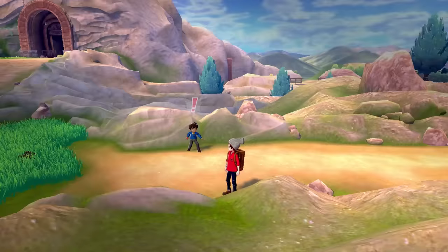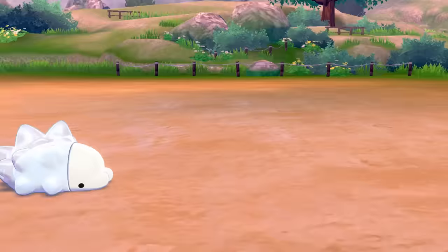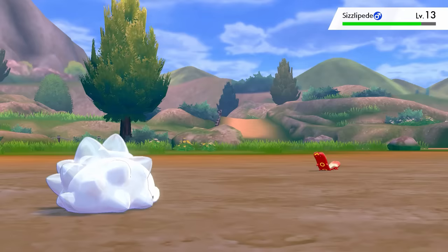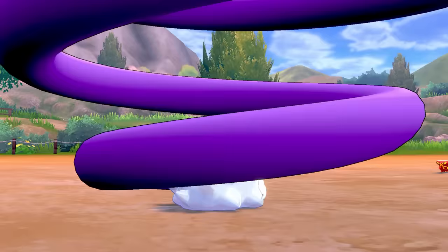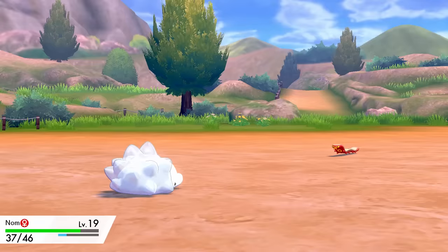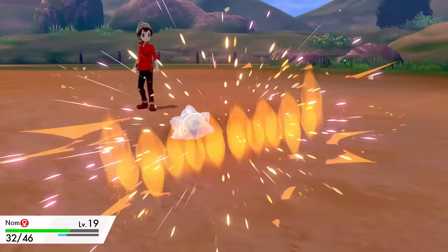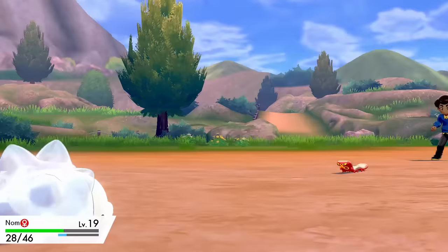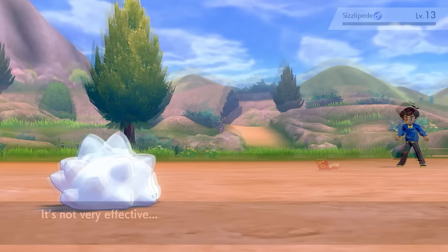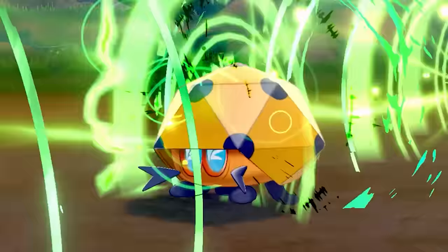For round 2 I level up to 19 for a bit more advantage. He starts with Wrap again, and I go for Struggle Bug — that special attack drop really matters. Turn 2, instead of going for a Fire move, he uses Wrap again. Thank goodness! I go for Bug Buzz but don't knock it out. Turn 3 he goes for Bite, which doesn't do enough damage, and I knock it out with Bug Buzz. His second Pokemon is just a Dottler, which is weak to Bug moves, so we easily knock it out.